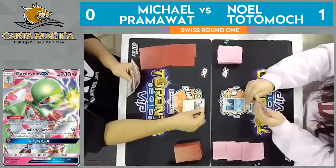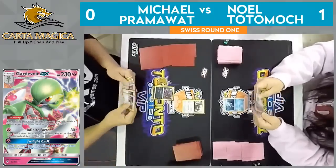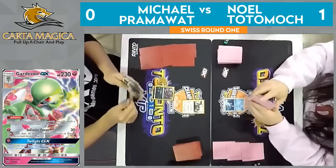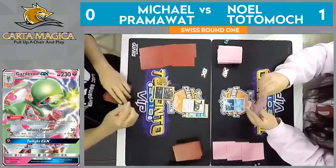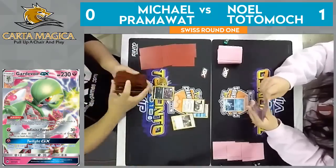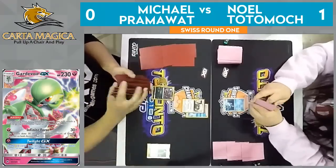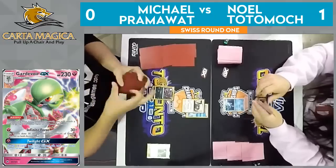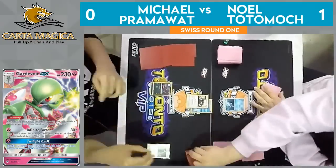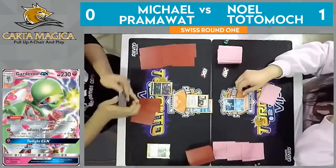Maybe he can just top-deck it if he needs it. We're starting with an Oranguru — looks like he chose to start with the Oranguru. He did have that Zorua in his hand but chose to send up the Oranguru — I think just looking at his hand, knowing he wasn't going to Bridget, he wanted to send the Oranguru up because he doesn't want to lose his potentially only Zorua quickly. Seeing that turn one Cynthia just hurts me so much right now. It's basically all he's played this entire set.